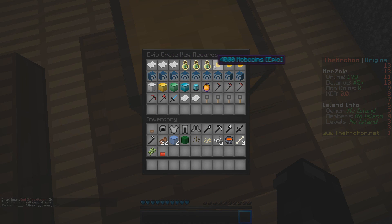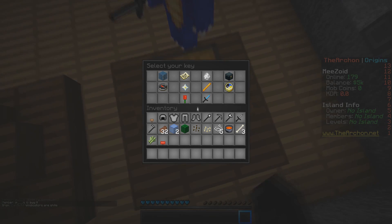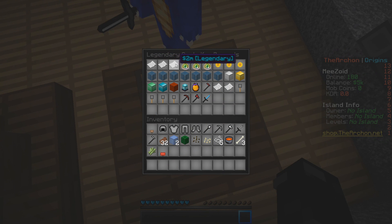There's an epic crate key — looks like a pretty good one. Not sure why this spawner is categorized as epic while others aren't. Maybe there are different tiers for spawners — we'll find out. There's also a Koth crate, so they do have Koths on this server.